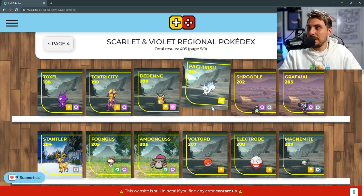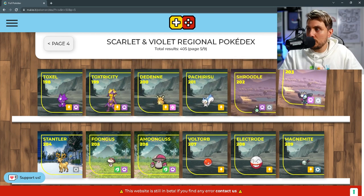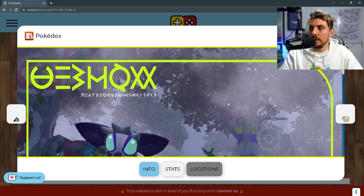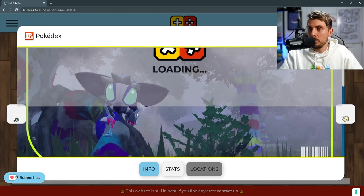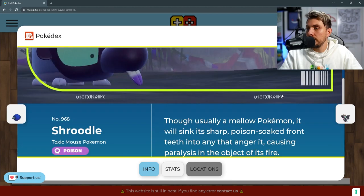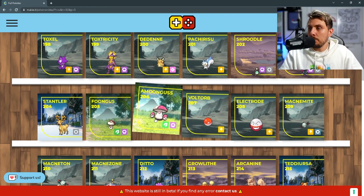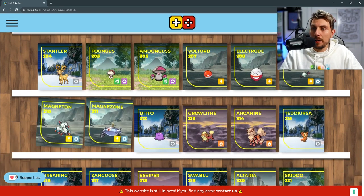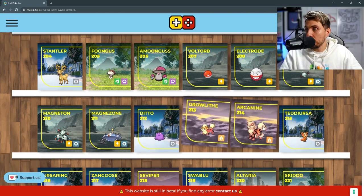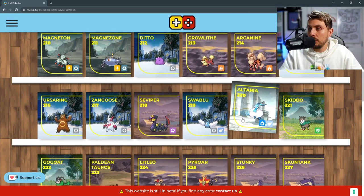Then we've got the Toxapex line. We've got Dondozo, Appricoil, and then Shroodle — which is the pre-evolution of Grafaiai, already revealed in one of the trailers. Shroodle is kind of cute and is that poison and normal type like Grafaiai. Then we've got Stantler, the Amoonguss line, Electrode line, the Magneton line — which obviously means Magnezone is going to be in the games. Ditto is returning. We've got Growlithe and Arcanine, Ursaring, Zangoose, Seviper, Altaria.